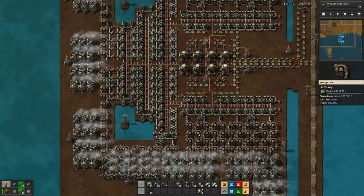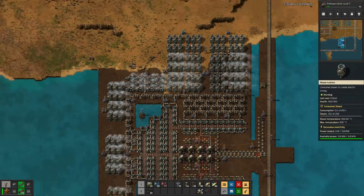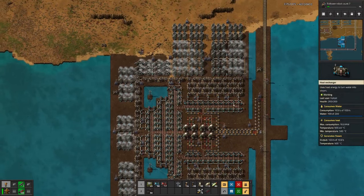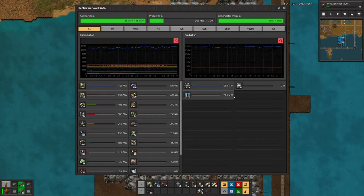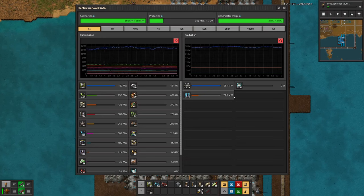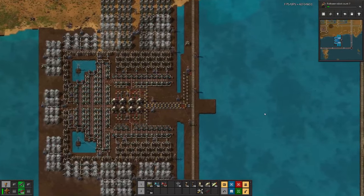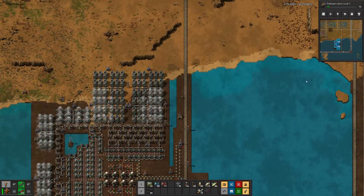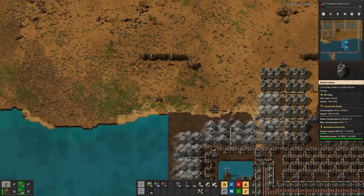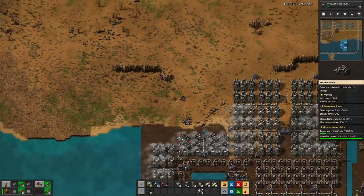Down here all the reactors are producing. Up here not so much, which is a bit astounding because the lower and upper parts should work the same. We can produce up to 1.7 gigawatts of power — that should be enough for now. The next item on the agenda is figuring out what's wrong with our research, so let's head over and do a quick analysis to know what we need to do in the next episode.